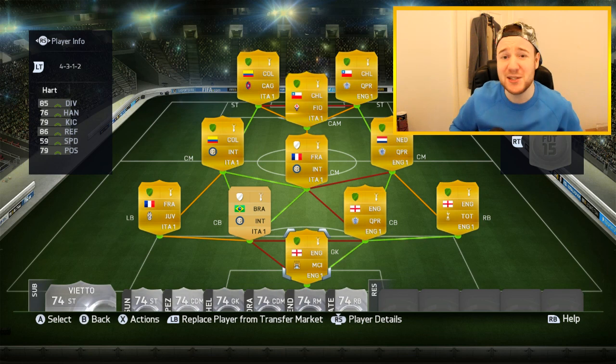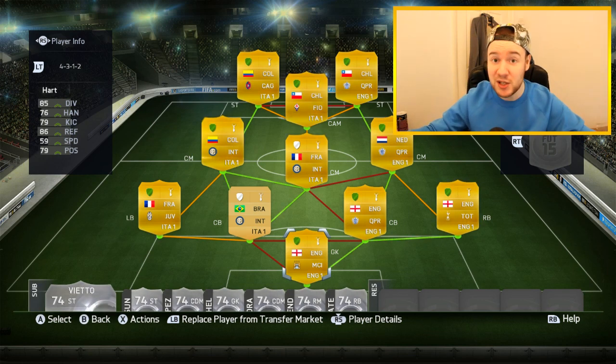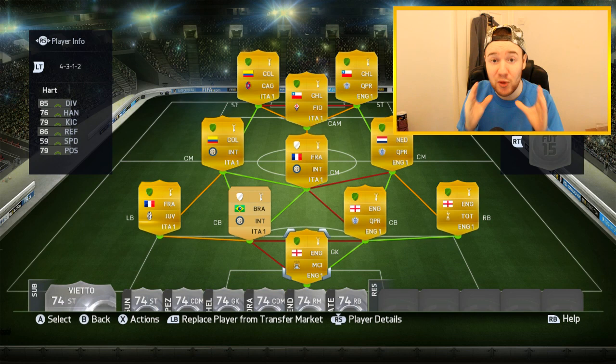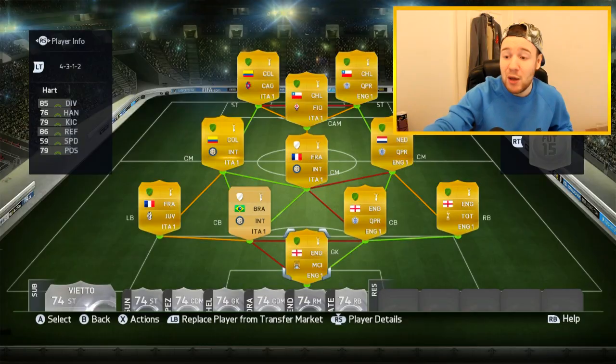Hey guys, welcome. Today I've got a market crash squad — you're probably wondering what this is about. Basically, Team of the Year is literally just around the corner, and when Team of the Year is near, player prices hit rock bottom. So if you've got any expensive ones or any informed players, I suggest you sell them now. But then everyone else is going to have the same idea, so it causes a market crash and everybody's player prices just go down.